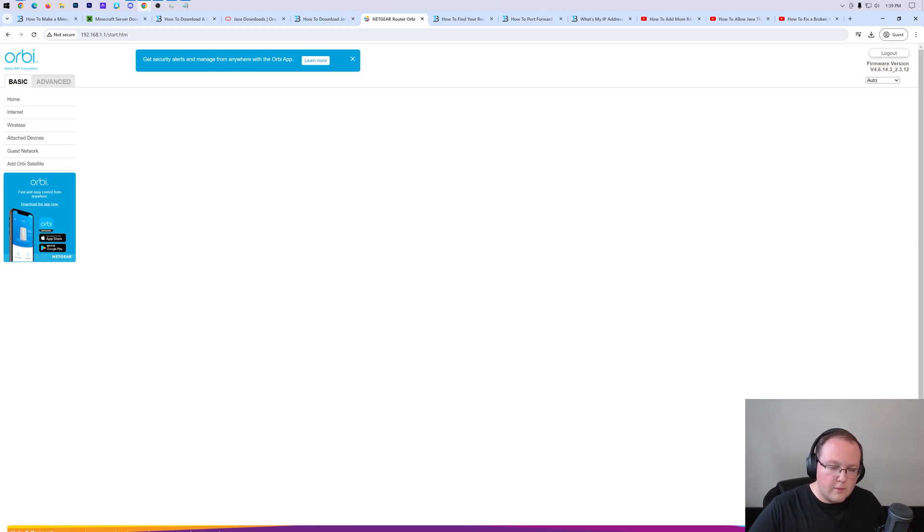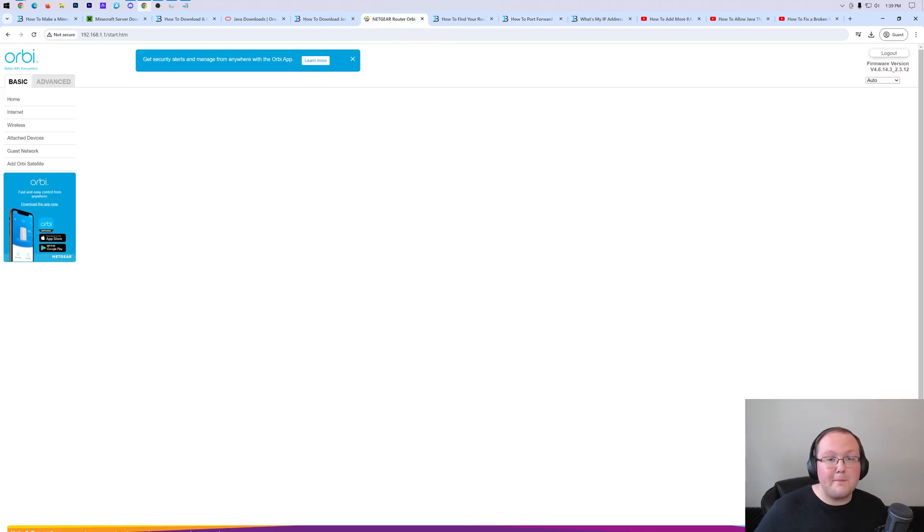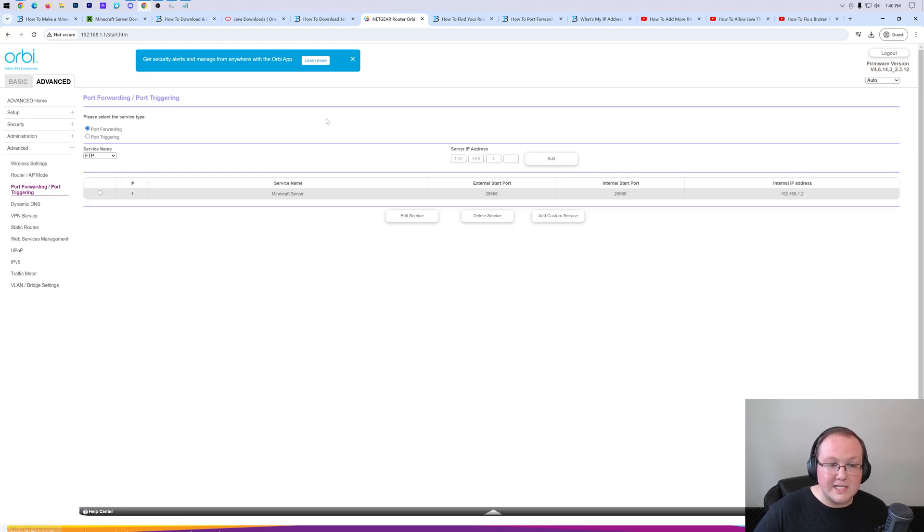Here we are logged into my router. Your router probably looks completely different, and that's okay - in the description we have a video on how to port forward on any router, going through all the top routers and how to port forward on each one. Port forwarding is most likely going to be located in an Advanced tab, Admin tab, Port Forwarding tab, Apps and Gaming tab, Security tab, or something like Administration. It could also be NAT forwarding or NAT gaming. Just click around your router until you see the option to add a port forward. Here we are on mine - port forwarding - and I'm going to add a new port forward.